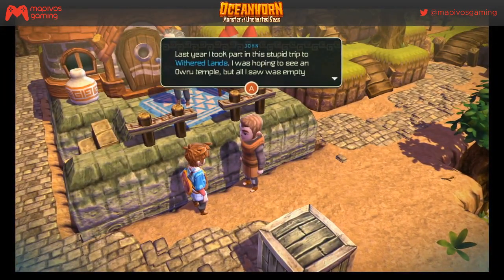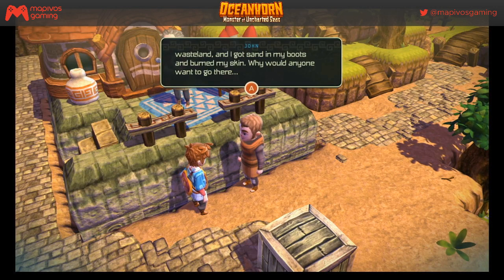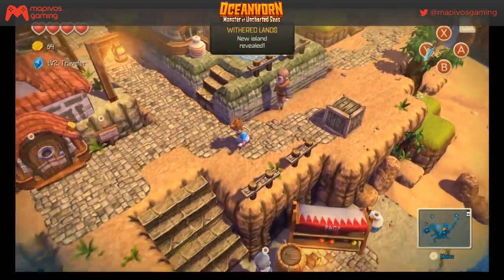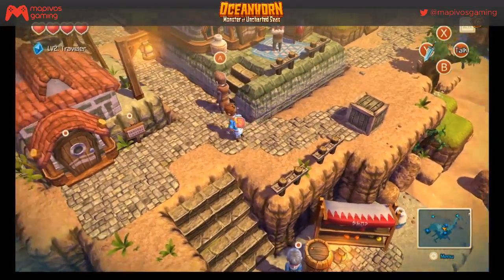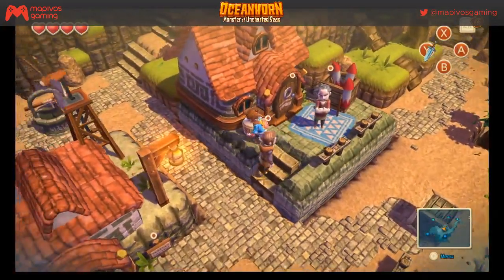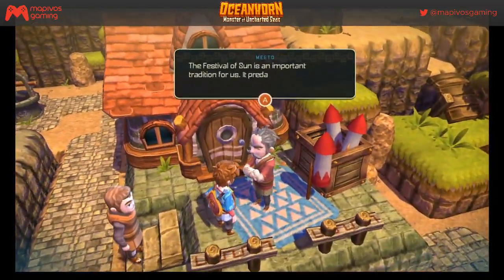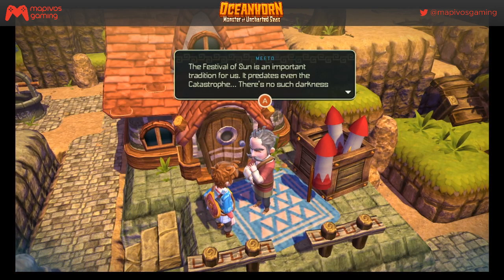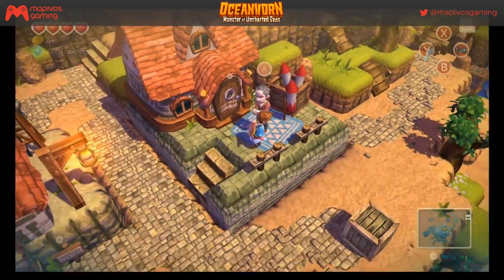An NPC says: 'Last year I took part in a stupid trip to Withered Lands. I was hoping to see an ancient temple but all I saw was an empty wasteland — I got sand in my boots and burned my skin. Why would anyone want to go there?' We just discovered another land. Another NPC: 'The Festival of Sun is an important tradition — it predates even the catastrophe. There's no darkness in the world that would keep us from celebrating Sol, our goddess.'